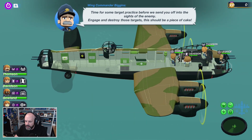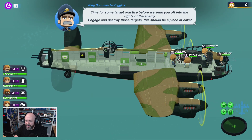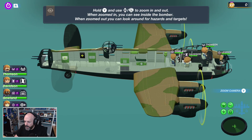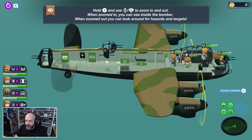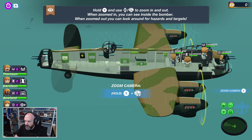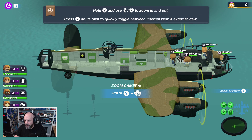This should be a piece of cake. All right, Wing Commander Biggins — what do I do? Hold Y and use up and down or the left stick to zoom in and out. When zoomed in, you can see inside the bomber. When zoomed out, you can look around for hazards and targets. Let me turn that down just a little bit more.